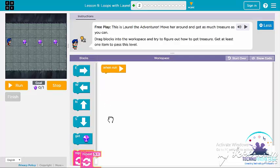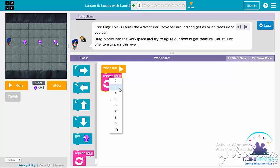Let's take an example with a repeat loop. We'll repeat an action three times for Laurel to go East, get it, East, get it, East, get it. But first, we already have to move her East once. In this block, we have to add one East and get gem, because she has to move there first in order to go East and collect it.